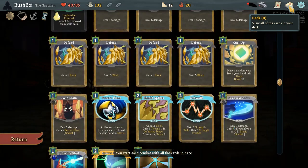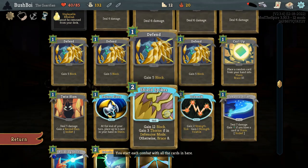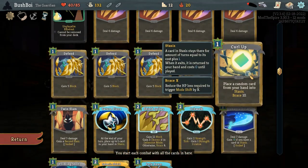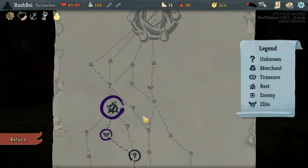I think a Reroute's very reasonable here. We do have a Future Plans, but we're not guaranteed to draw that early. We also only have a Curl Up. With the size our deck is getting, we probably have enough slots to use Future Plans plus one, depending on the draw timer. So yeah, I'm going to take the Reroute for another attack.